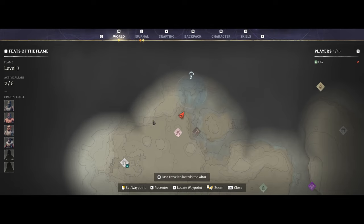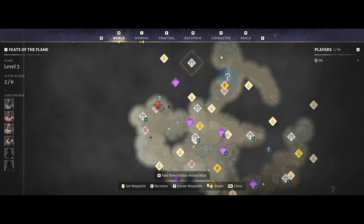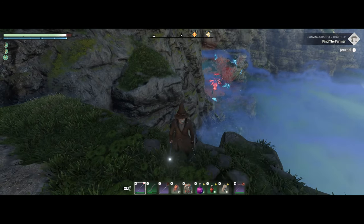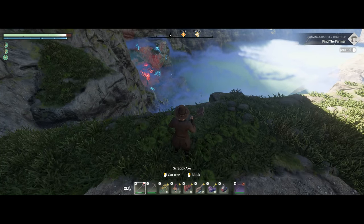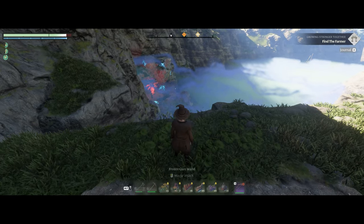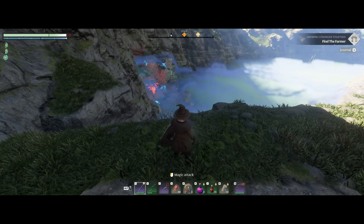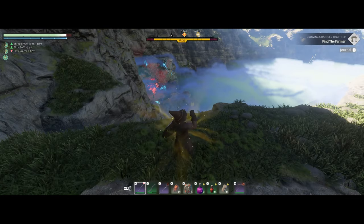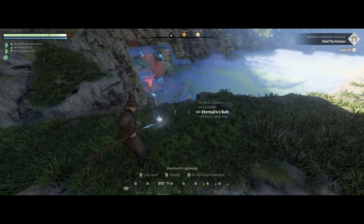I've been farming up the western side of the map going after resin and there aren't a whole lot of autumn trees on this side. We are near a shroud root here so let's go after it to get some points. I'm going to take a shroud potion and have fireball ready on the staff.